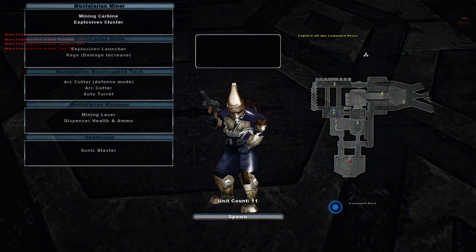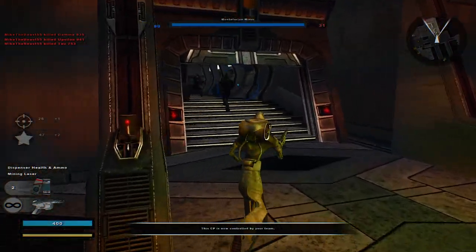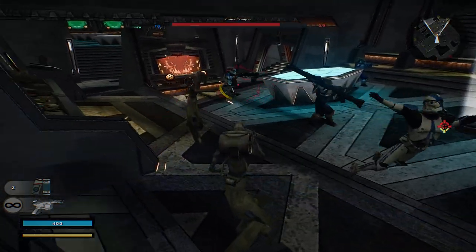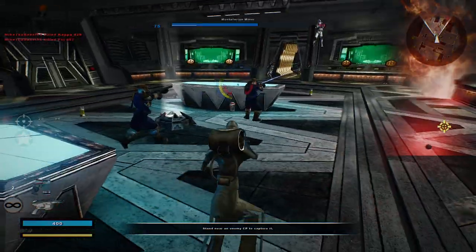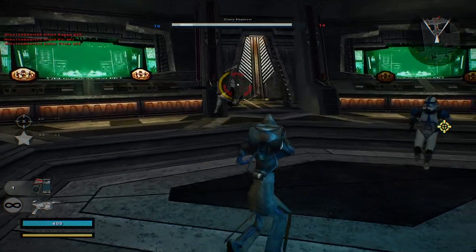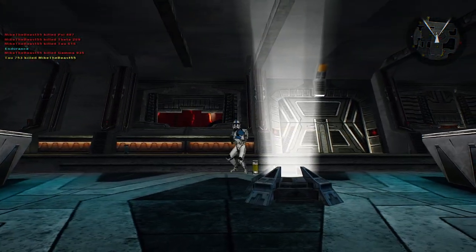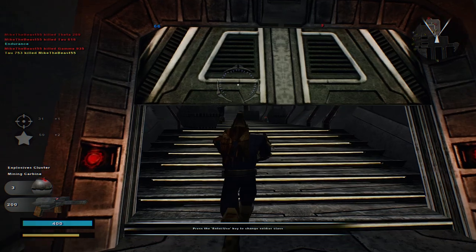We'll try out some of these other units. See if we have anything of interest going on. This Mustafarian Manager looks pretty cool. Mining laser. It looks like this is a Princess Leia-type weapon — just a different weapon look, but does the same thing Princess Leia's weapon does. I wanted to switch over real quick. This guy just has a mining carbine — however you want to say the word. Yeah, it does what it's supposed to do.